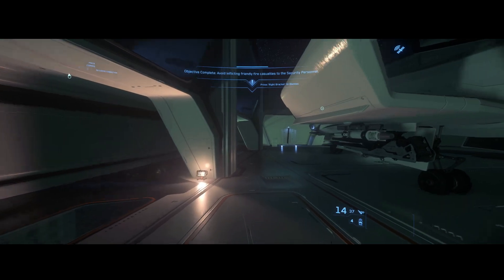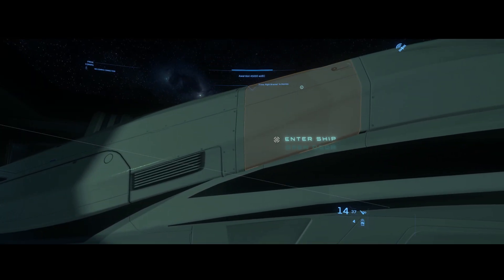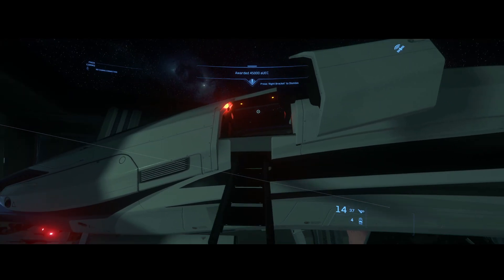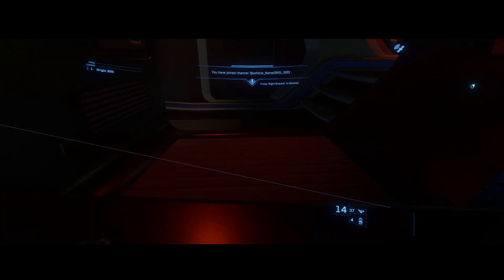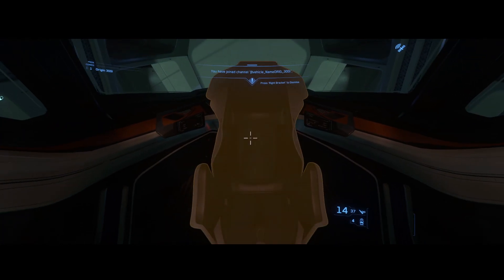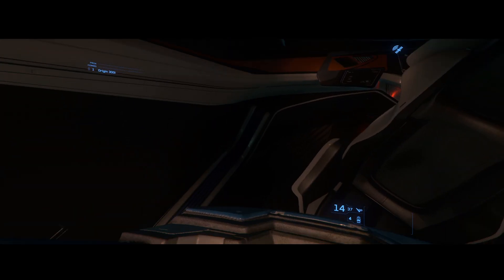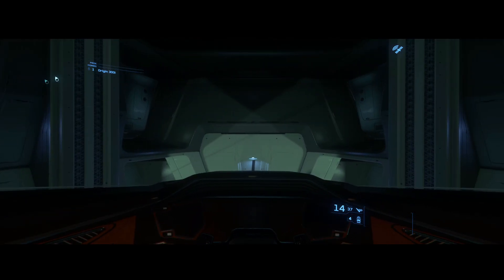You can see the 300i in the cargo area — I'm going to finish these guys off and that's going to be 45,000 credits just like that. Very easy mission when you've run it a few times. If you're new to it, just take your time, go slow. I recommend going into engineering first — you don't have to, but that's what I'd recommend. You'll get 45,000 credits easy peasy. Try it out a few times, figure out what works best for you, and then you can get yourself a 300i to take home afterwards.